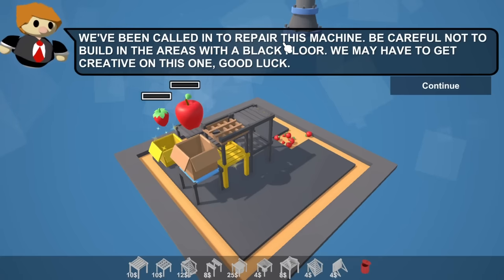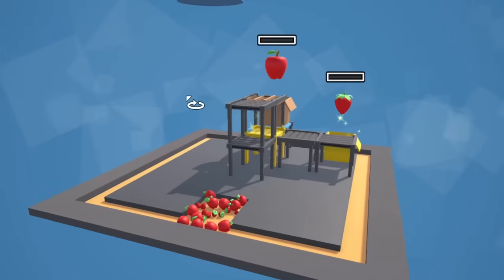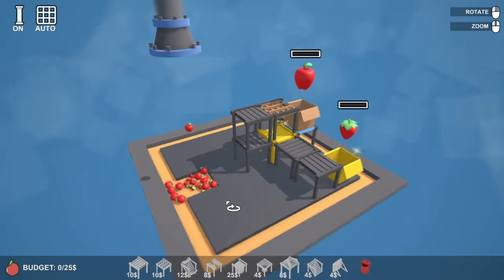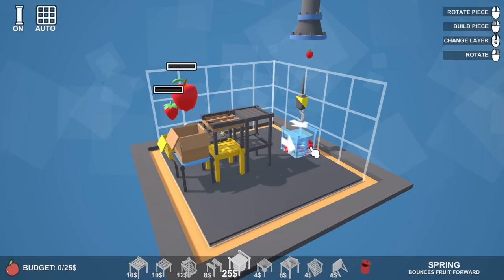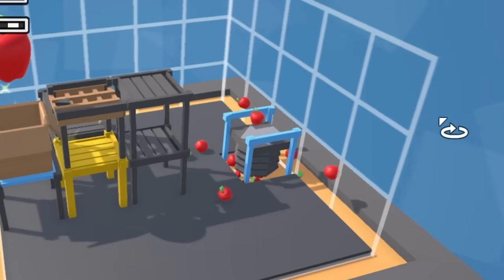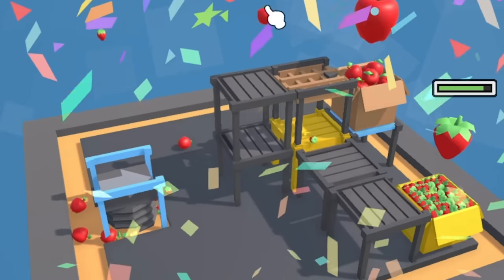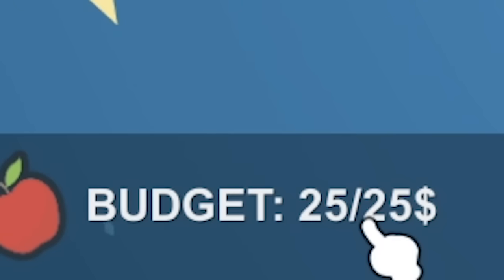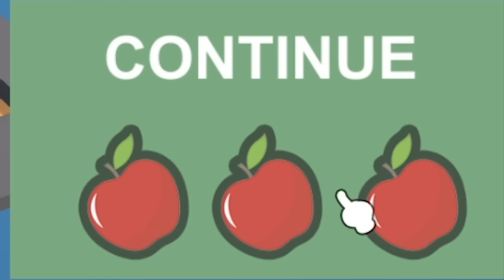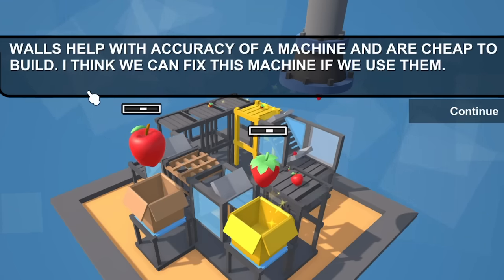This next level we have to repair the machine, but we can't build in the areas with a black floor. I can rotate - so everything falls down there and we've got to get everything over to here. We can use one of these - it's like a bouncy boy. Oh yeah, that seems to be working! The apples bounce high and then the strawberries actually bounce low. 25 quid - I think that was the only way to do it but I got three apples.